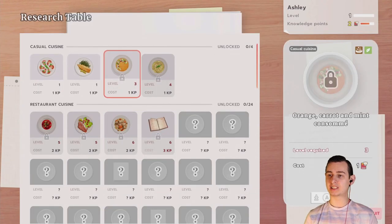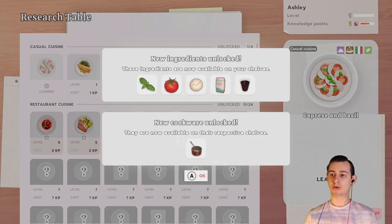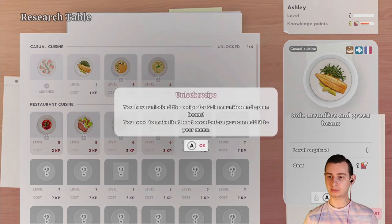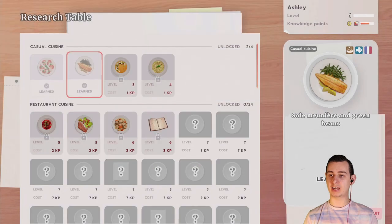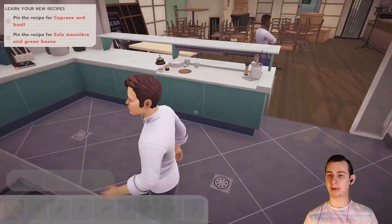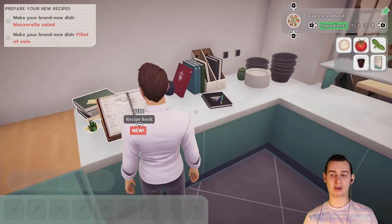So I want to learn the Capri salad — here it is. You have a lot of the recipes for Capri and Basil, but you need to make it at least once before you can add it to your menu. New ingredients are now available on your shelves, along with new cookware. We're also able to make a brand new dish — soy and green beans. Pin the recipe for Capri and Basil and pin the recipe for soy and green beans.